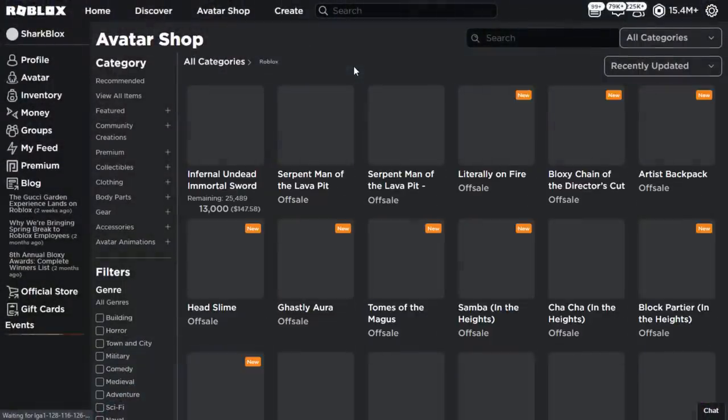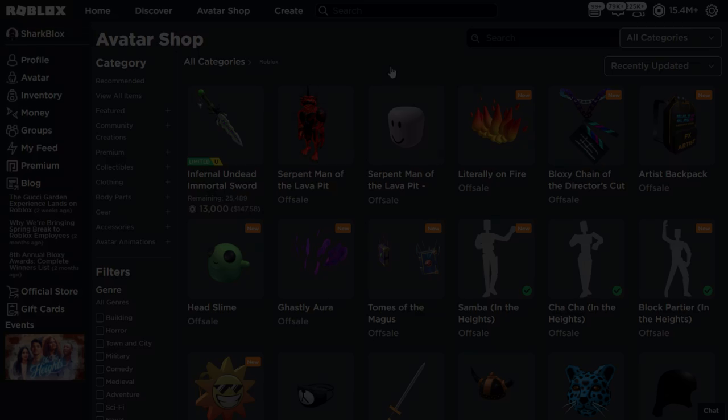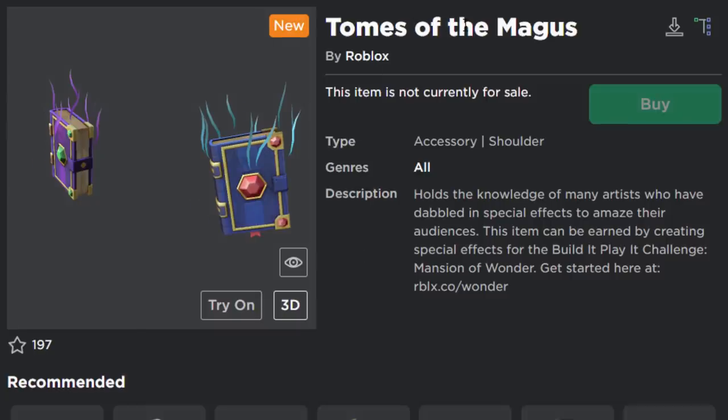Over on the Roblox avatar shop everything is just loading in and as you guys can see there is so much new stuff being uploaded today. The first item is this — Tomes of the Magus. Not quite sure how you say it.